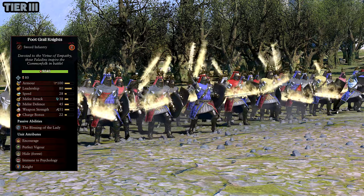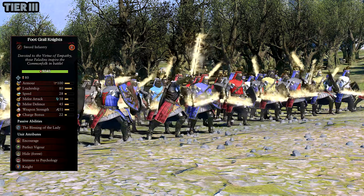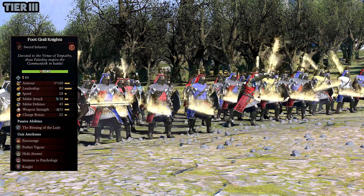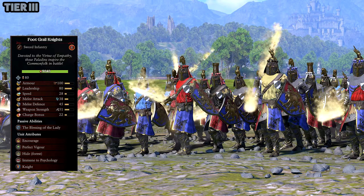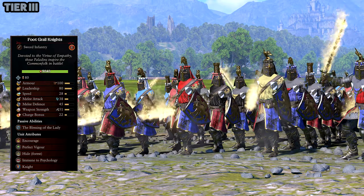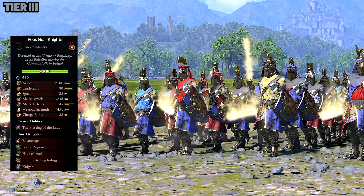I will say these Foot Grail Knights — keep them in your back line. Don't just throw them at a unit; wait till enemy units clash in melee, then mix them in and send them forward. That's where they're going to shine. Do not let them get bogged down by numbers. Overall their stats are really good, they're just a small unit.